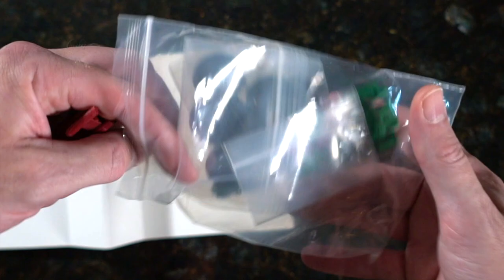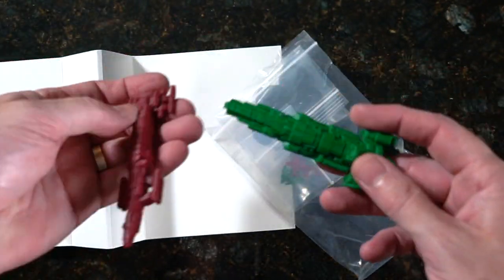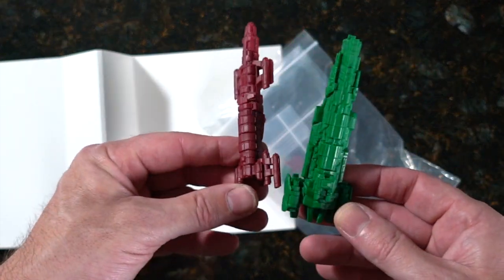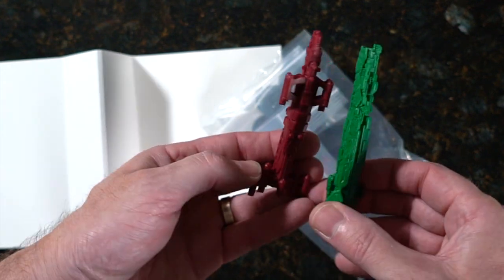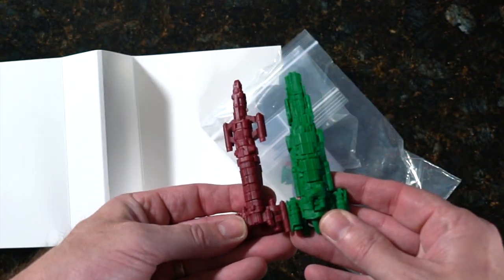Let's take a look at the ship — we'll leave the stands in there. I will say the ships look blockier across all of them — more blocky rather than sleek. I don't know enough about the design decisions, but there you go.